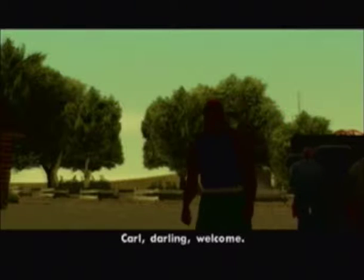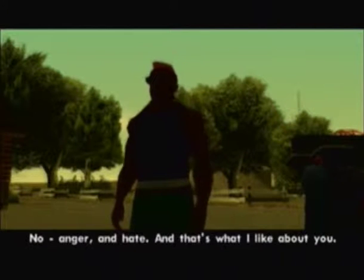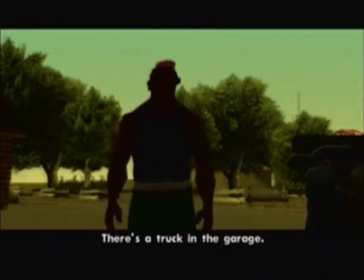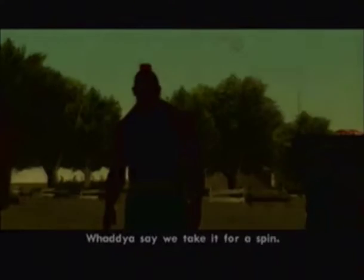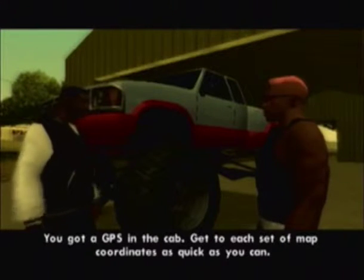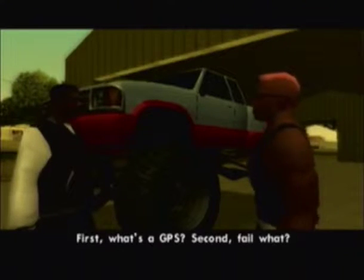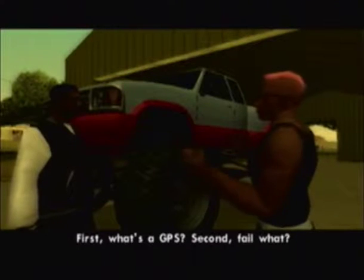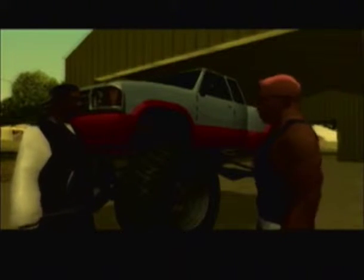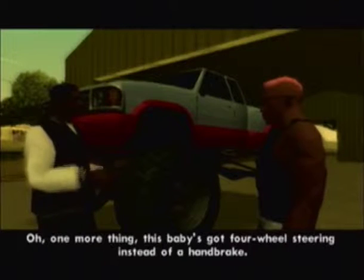Carl, darling, welcome. 'So welcome, man. What you know about my family?' 'Now first we need to see what you're made of.' 'What it look like I'm made of, pudding?' 'No — anger and hate. That's what I like about you. Hey, there's a truck in the garage, I said we'd take it for a spin. This is all about speed and commitment. You got GPS in the cab. Get to each set of map coordinates as quick as you can, make it to all the coordinates, then get the truck back here. Lose the truck and you fail.' 'What's the GPS? Fail what? And who the fuck are you?' 'Sorry, need-to-know basis only. One more thing — this baby's got four-wheel steering instead of a handbrake. Good luck.'